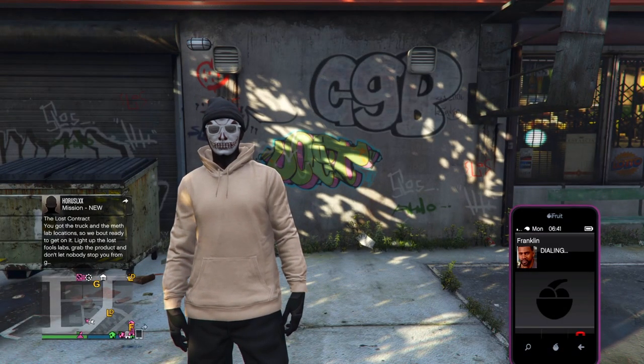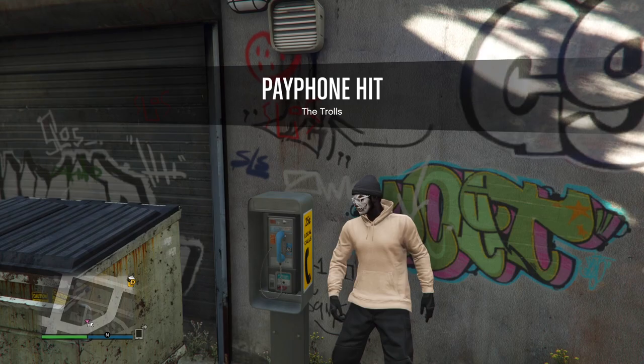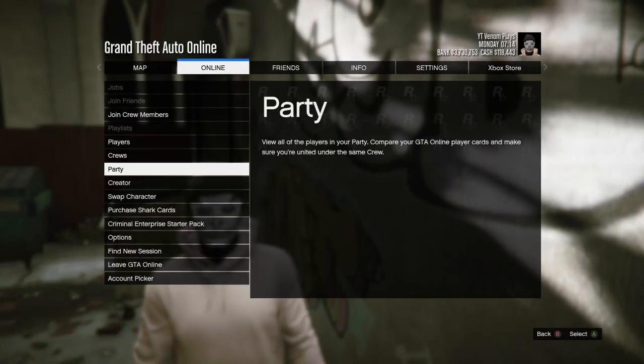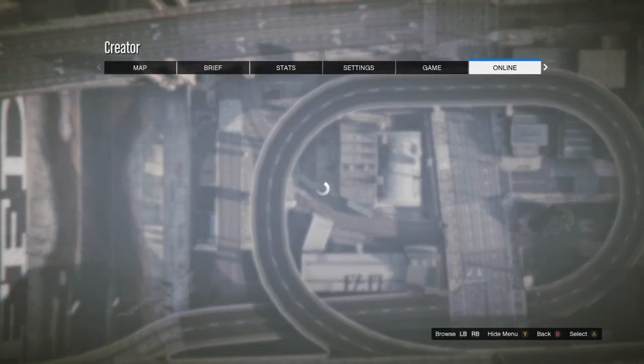Now call Franklin and request the payphone hit. You will need to get the pop star. If you don't get the pop star, go into creator and start up an invite-only session and keep repeating the process until you get the pop star.